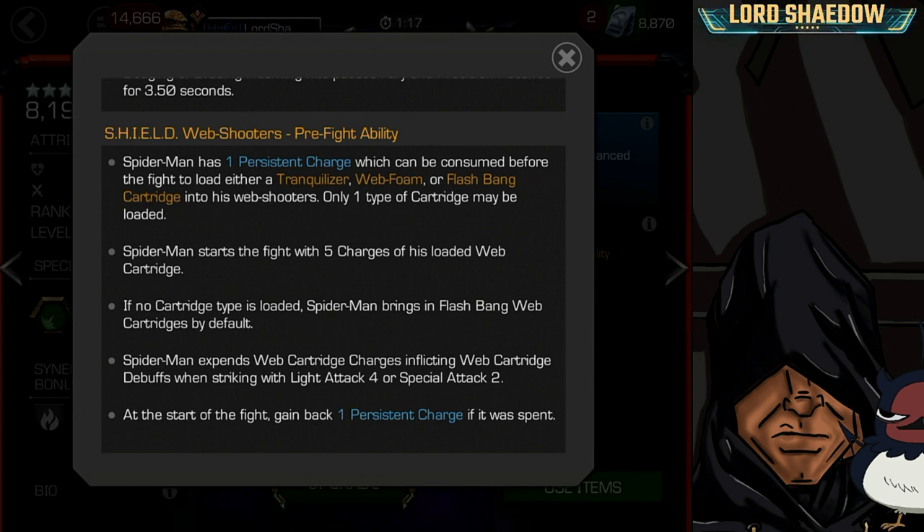He expends web cartridge charges — inflicting tranquilizer, web foam, or flashbang debuffs — when striking with a light attack four or a special attack two. In gameplay you'll see me do medium, light, light, light and that's when it expends the cartridge. When it switches cartridges a second time, you'll gain a fury. At the start of a fight you also gain back one persistent charge if it was spent.